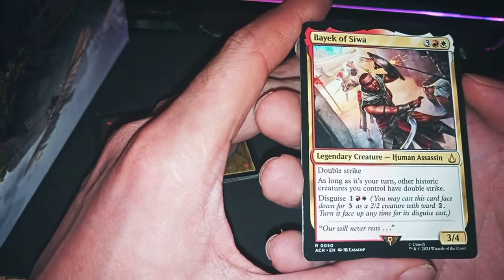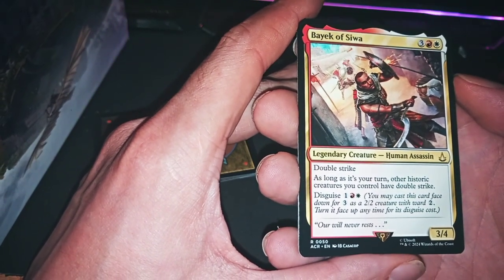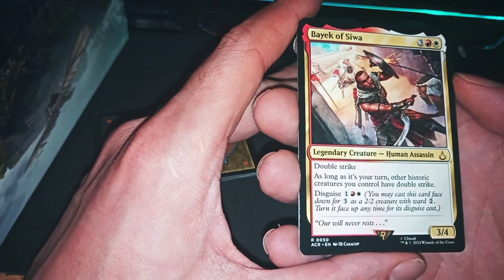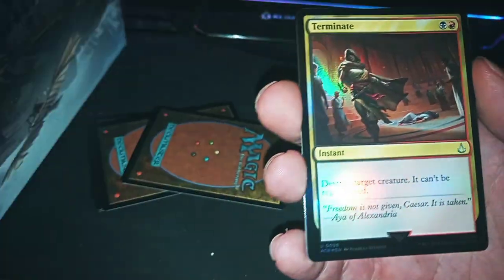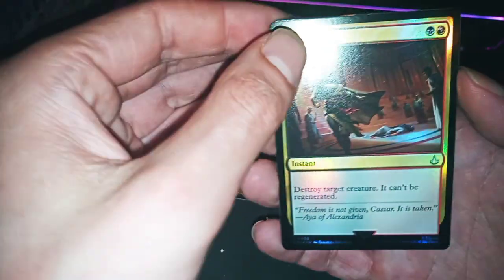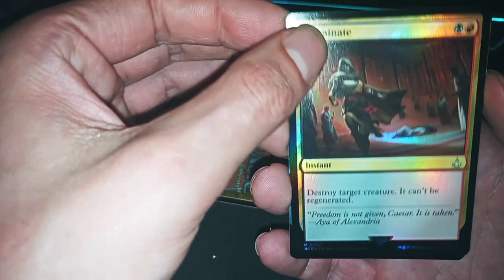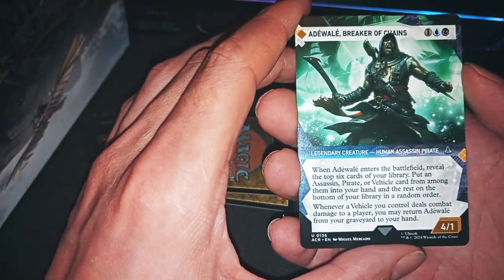Bayek of Siwa: double strike, three/four, five mana. As long as it's your turn, other historic creatures you control have double strike. These guys — very nice. Terminate! Good, Terminate — very good card, the Terminate.